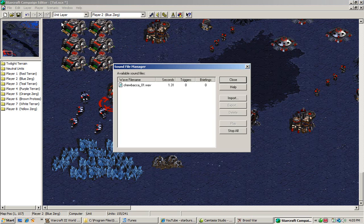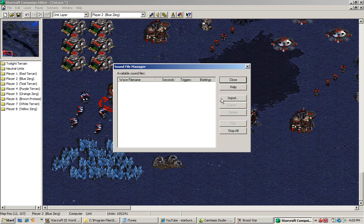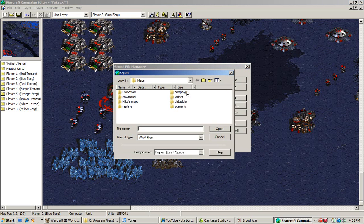Here comes my brother's friend. Alright, so the next section I showed you is sounds. We're going to import some sounds for this game. It's always nice to have some things because it makes the game a little bit unique.